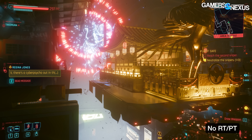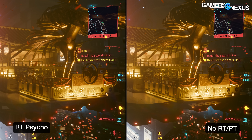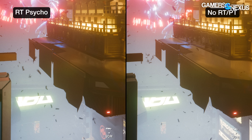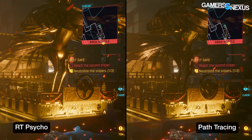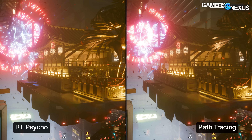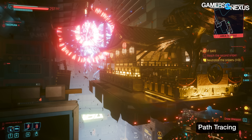Next is the parade scene. Ray tracing has less of an effect here than expected — this is clearly a scene artists spent a lot of manual effort on. The main differences between no RT and RT Psycho are the reflective surface of the barge and some definition added to the background building from the dragon's lighting. Moving from RT Psycho to path tracing, the background building brightness is the main change while the bird at the front of the barge is actually darker. This scene served as an educational demonstration that artists have already done a good job with traditional light placement in manually tuned scenes.